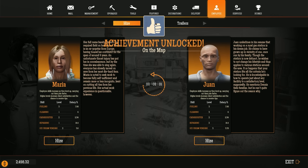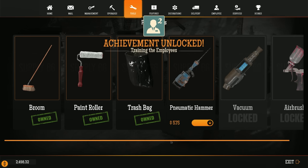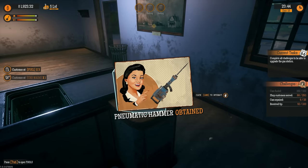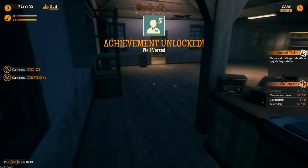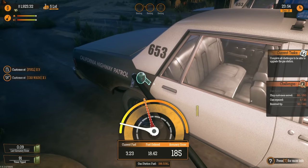We also got some new tools! There was already a pneumatic hammer, but now there's also a vacuum and an airbrush. The pneumatic hammer is unlocked so now we can move doors, move windows, move all kinds of stuff.